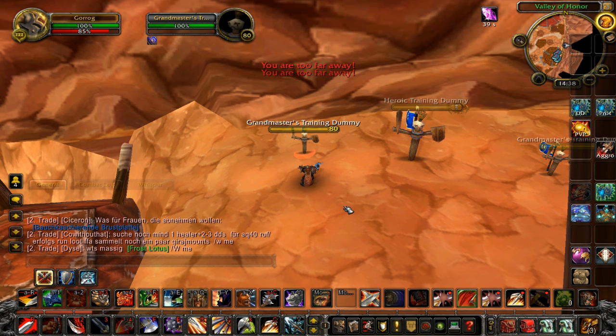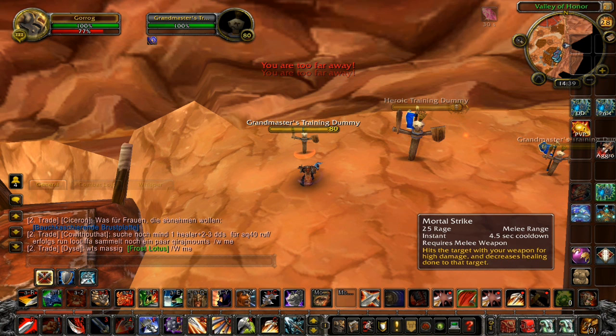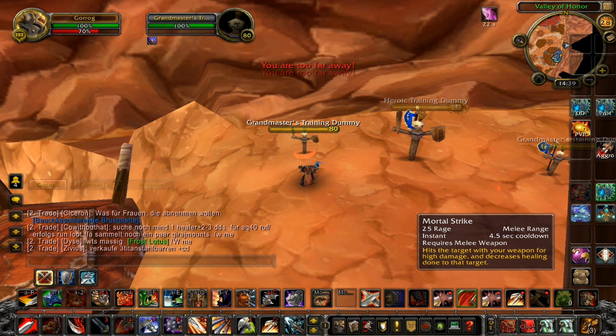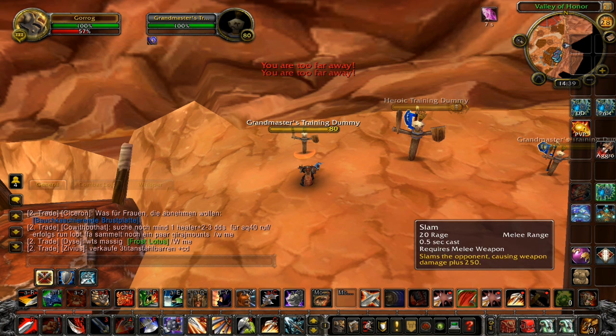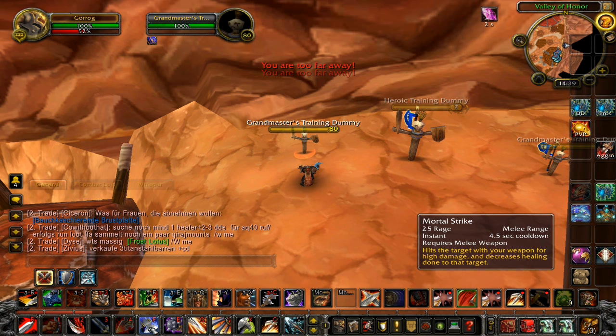I'm gonna be talking about some details more in a future video, but the rotation is simple: Rend, Overpower, Mortal Strike, Colossus Smash. Colossus Smash has the highest priority because of its debuff, but you want to use it as a burst DPS ability — so if you need to put out good damage, you want to have this ability ready. That's very important. This is a basic standard rotation you're gonna use with Mortal Strike in Cataclysm. Thanks.